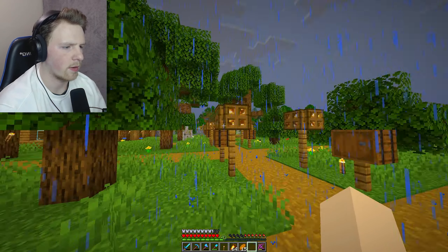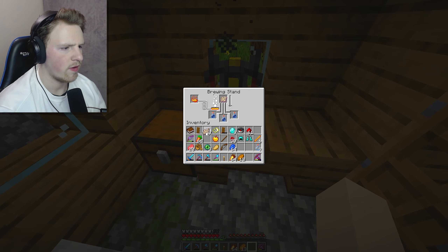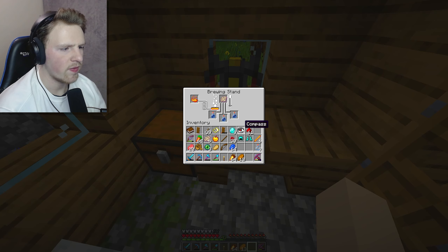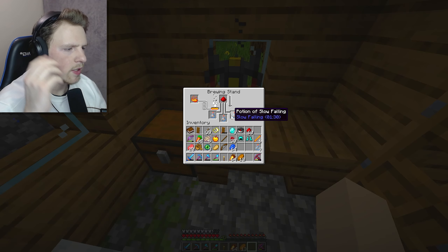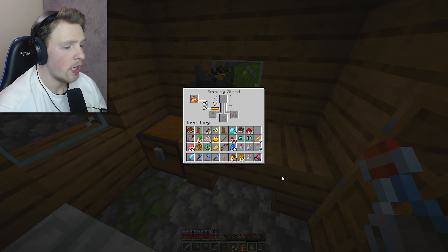I need nether wart for an awkward potion. Okay, water bottle first, then nether wart - just one - there we go, awkward potion! Then we put one phantom membrane in to make a slow falling potion, and we can add redstone dust to make it last longer. It worked! Four minutes duration - okay, at least we got that done.